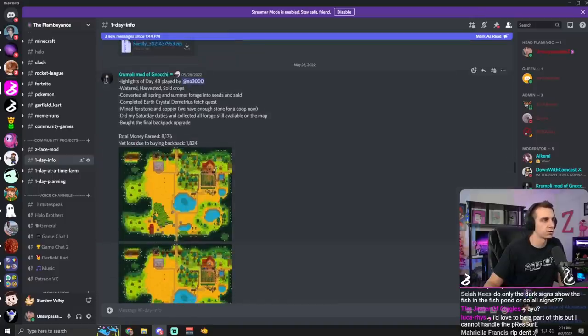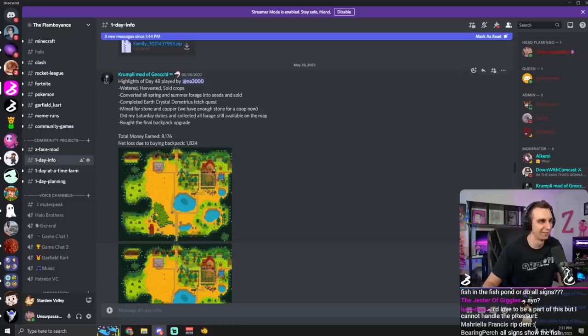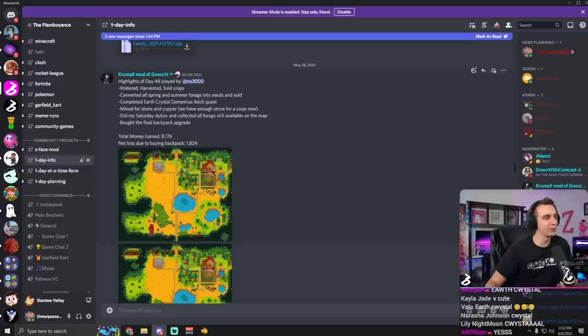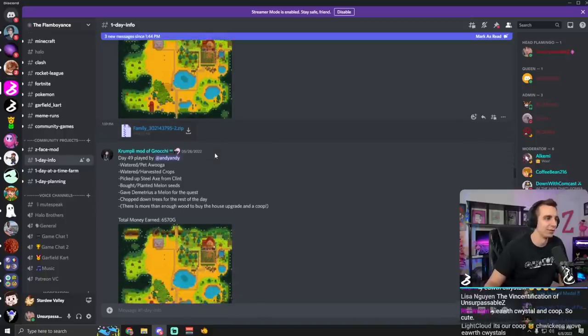Highlights of day 48 - watered, harvested, sold crops. Converted all spring and summer forage into seeds and sold. Completed the earth crystal Demetrius fetch quest - I love that phrasing, like it's an MMO fetch quest. Mined for stone and copper. We have enough stone for a coop now - I don't know why this sentence is so cute. Did Saturday duties and collected all forage still available on the map. Bought the final backpack upgrade. No 3000 - total money earned, net loss due to buying backpack. This guy's balancing our books for us. I love that, Andy.